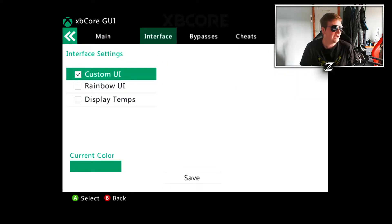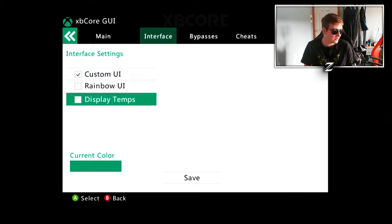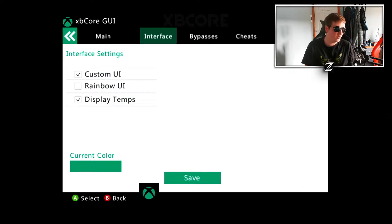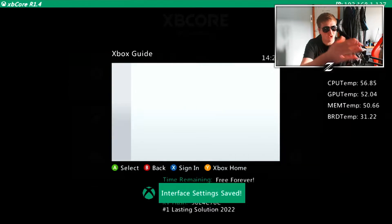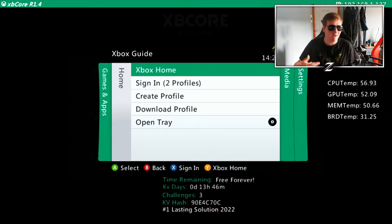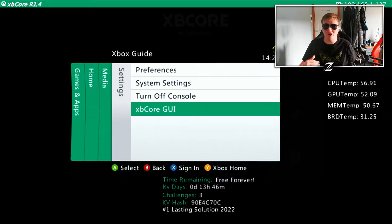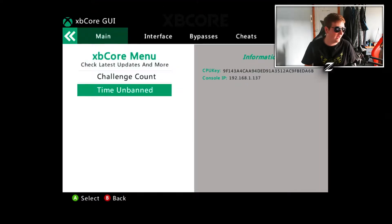From the interface you can set the rainbow UI and enable display temperature. If you click save and then open the guide, it actually shows all the temperatures of your Xbox — your CPU temp, GPU temp, memory temp, and board temp — which is pretty cool so you can keep track and make sure your console doesn't overheat.